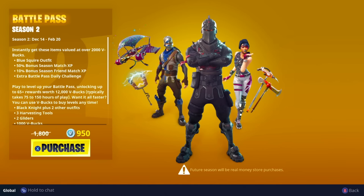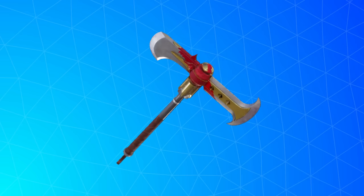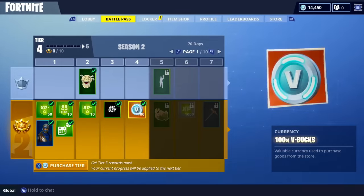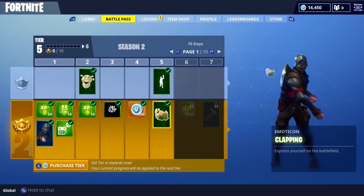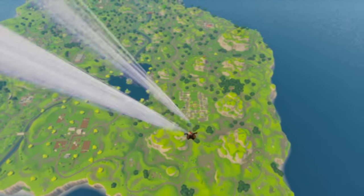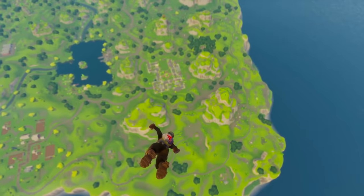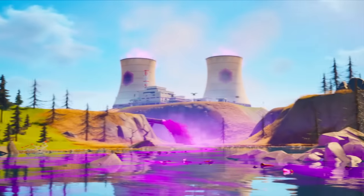Then there's the entire Chapter 1 Season 2 Battle Pass pickaxes — they're definitely worth a mention. We got the Pulse Axe, the Axe Calibur which is the Black Knight pickaxe, and then the rarest one in the Battle Pass, ACDC, for reaching Tier 63. Remember, there were only 70 tiers in that Battle Pass. Compared to some of the pickaxes coming up they aren't that rare, but they're definitely OG as they're from Season 2.